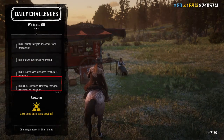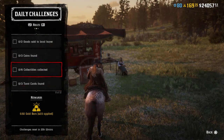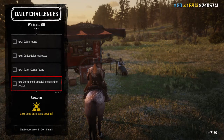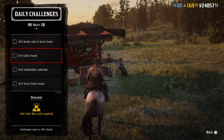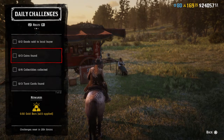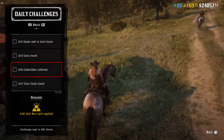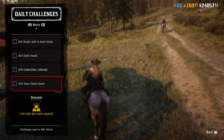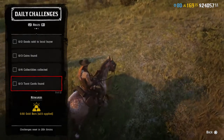If you need her today, the challenges that involve Madame Nazar are: you gotta find three coins, six collectibles collected, and three tarot cards — those are the challenges right now. For the coins you can use a map if you'd like. For collectibles, you can honestly find those just by looting dead bodies; you don't actually have to use a map.